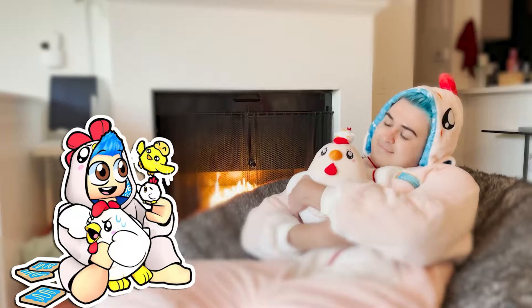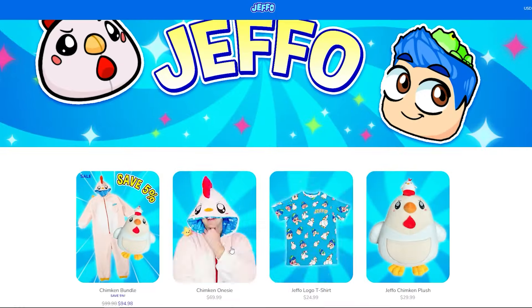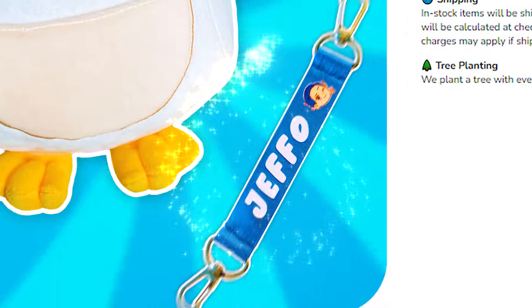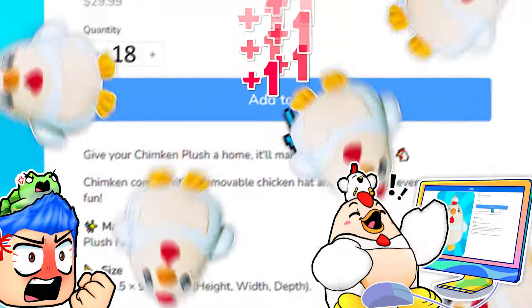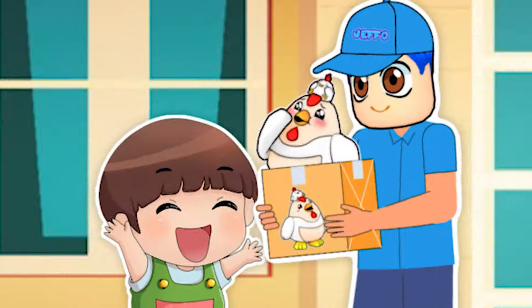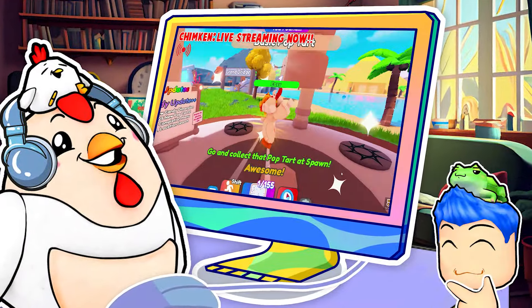Me and Chimkin go on all kinds of adventures together, both in Roblox and in real life, and now you can too. Click the cute little Chimkin picture below the video or type in shopjeffo.com to get him from our official Jeffo store. He comes with a detachable nugget plush and Jeffo lanyard, not to mention his big and lovable personality. The checkout process is easy, and we'll send this chonky boy right to your front door. Maybe you can go on your very own adventures together.